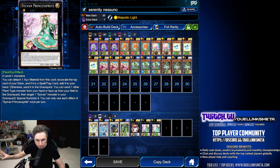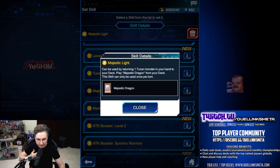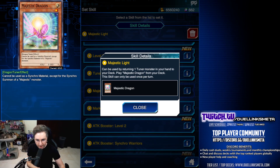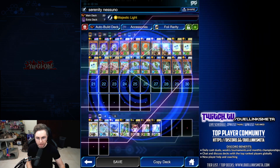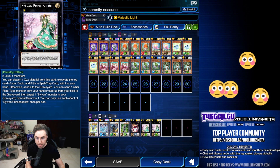But most importantly is the Princess Sprite. To make it, you're going to use the skill. You're going to activate Majestic Light to return a Tuner from the hand back on the deck to summon a Majestic Dragon, which is level one. Then you're going to summon a level one — any of these, ideally a Rose Lover — to then make your Princess Sprite on the very first turn.